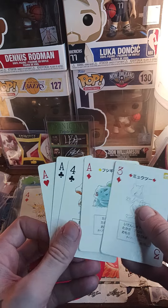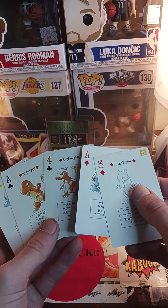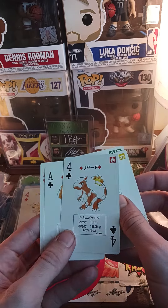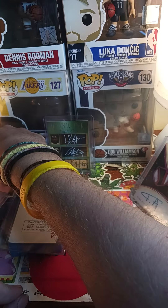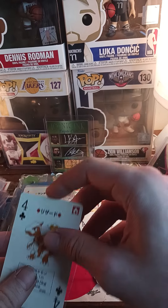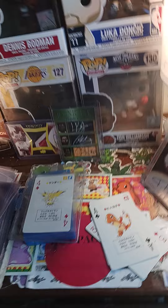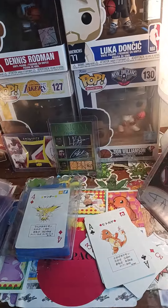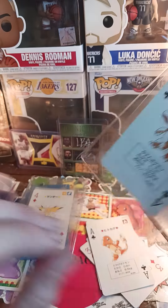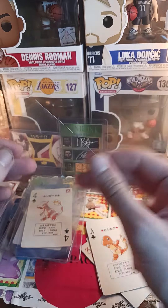I literally have all of these other than a couple I don't have, which is cool. I still need the Venusaur and the Charizard — that's really all I'm hunting left in this poker set. But other than that, I'm really satisfied with all the cards I have. What's weird is I've never seen a Venusaur in the poker set. This is the blue Blastoise set, and I have the green set as well.